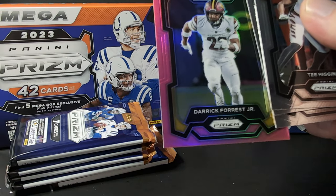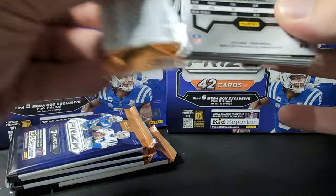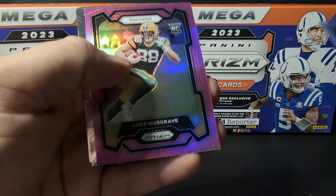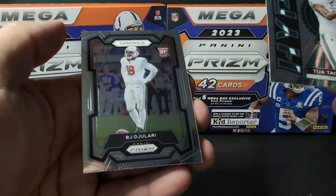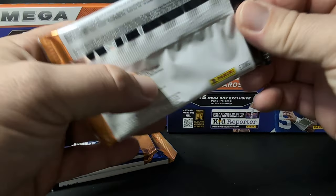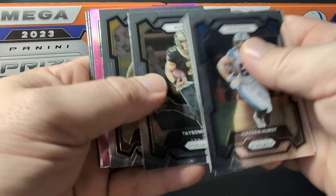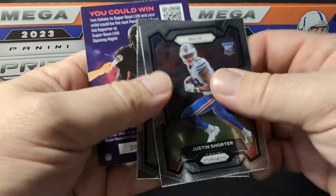I think we're shorted some cards in that one — there's not even a single rookie in that pack. Mark Andrews, JJ Fant, Penny Sewell silver, Lucas Musgrave rookie, hype, Tua, and a BJ Ujulari rookie. Hurst, C. Jones, Hill, Najee, Zach Moss pink, Justin Sorter rookie, and Jordan Addison rookie.